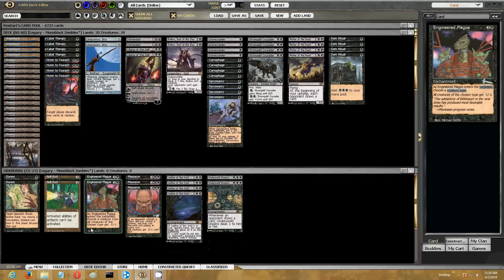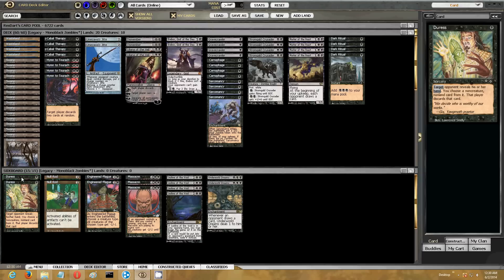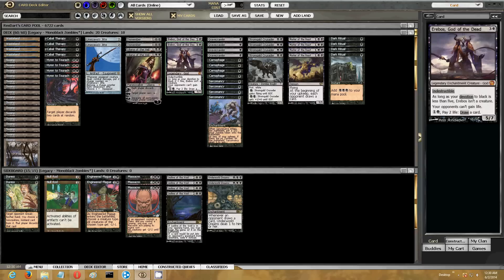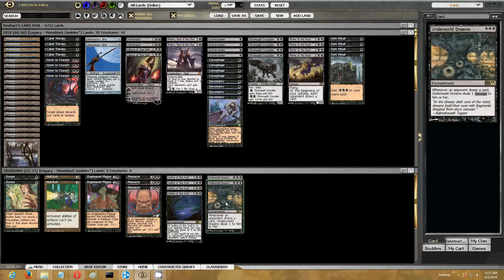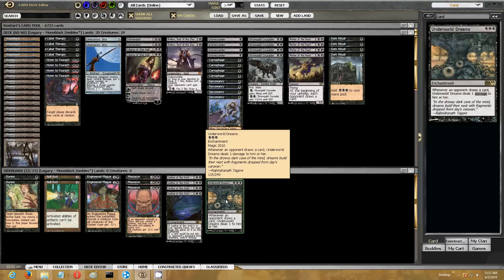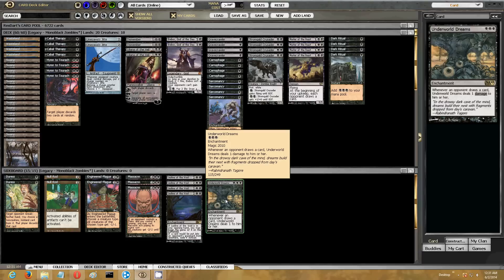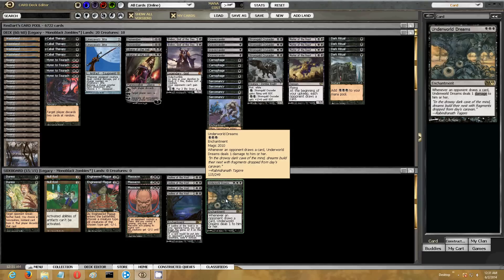Anyways, the sideboard: I knew against non-creature opponents I would want to take out the Jittes, so I've got a couple of Duress there. I've got a couple copies of Underworld Dreams — originally I was going to put in a whole bunch of these and really ramp up the devotion aspect, but that's not really worth it for just one extra damage. I'm bringing this in against combo decks that are going to have to draw a ton of cards. It's very good against Griselbrand as an answer in mono-black, because it punishes them for using his draw ability.